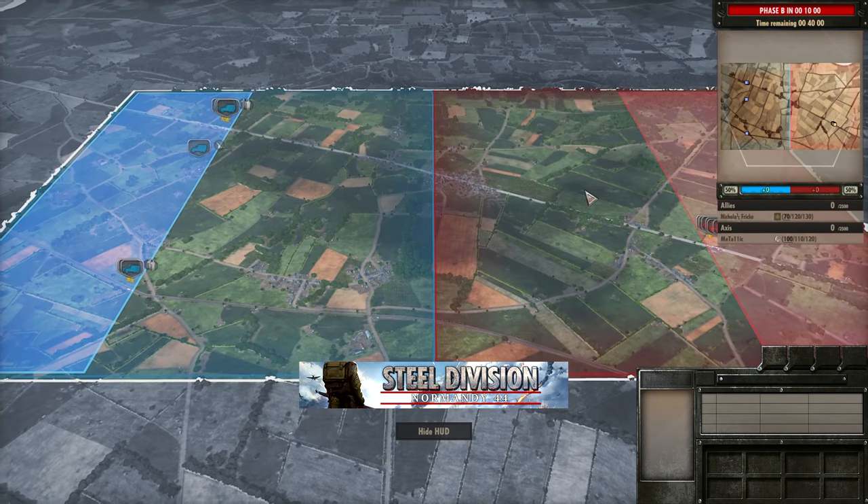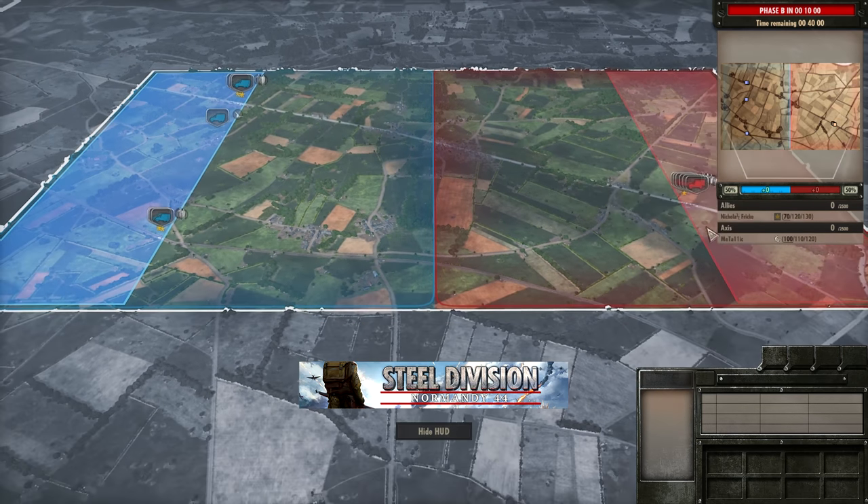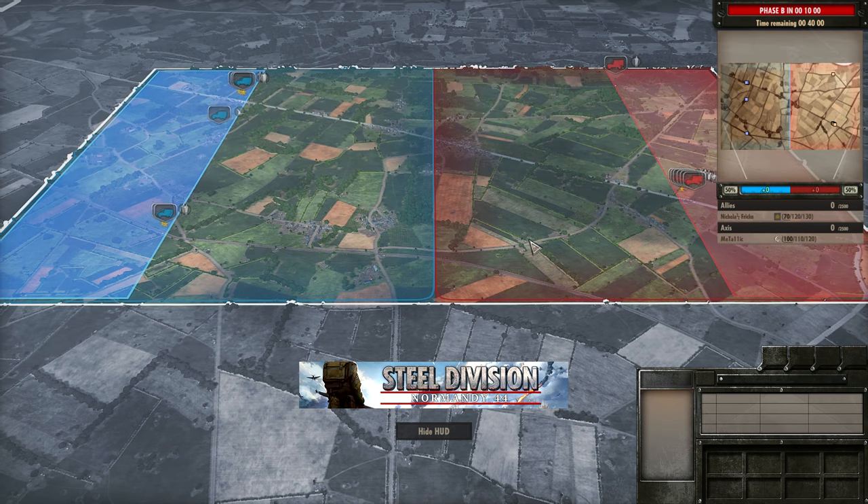So here we are on Odon today, and Nicholas Frick is going to be taking out the 3rd Canadian Infantry on the Allied side, and on the Axis side we have Metallic with the 716th. He's already in my good books for this one, but we'll have to see how he does.